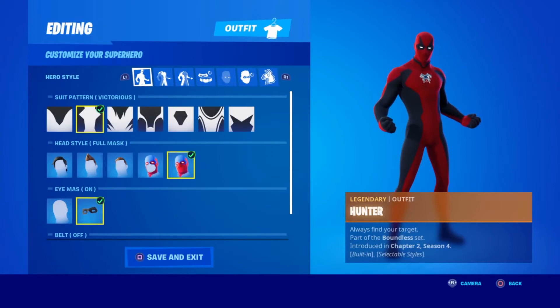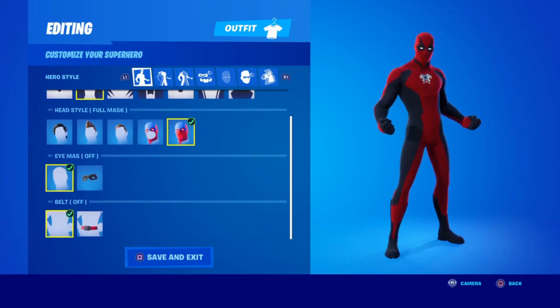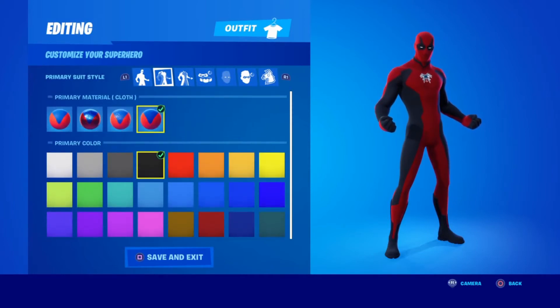Once you head into the locker, the first thing you want is the Victorious pattern, followed by the full mask. The eye mask you're going to have off, and for the belt you're going to have it off too.